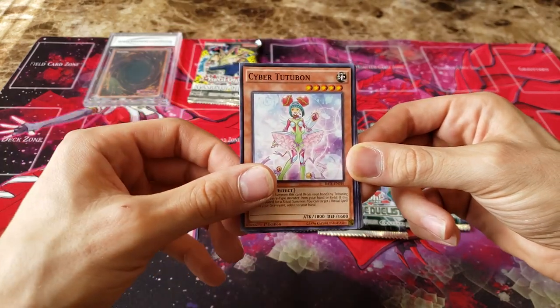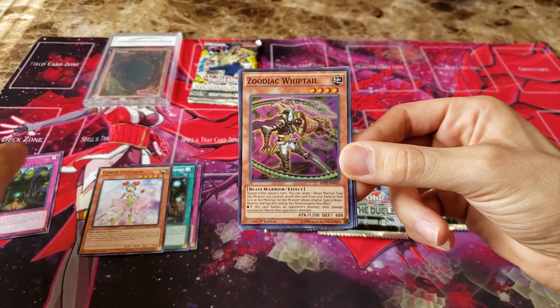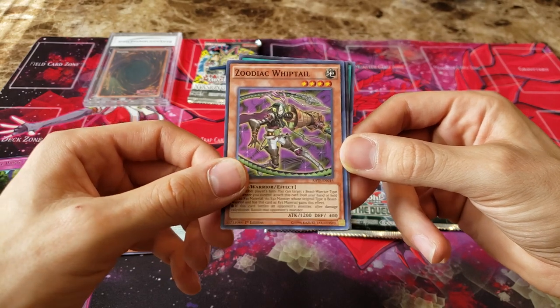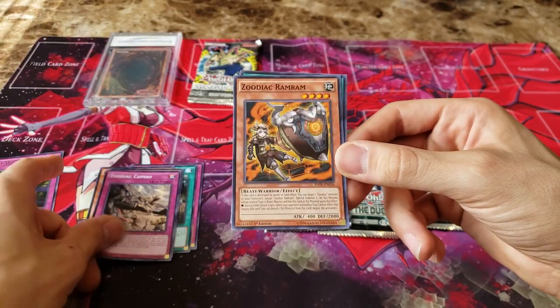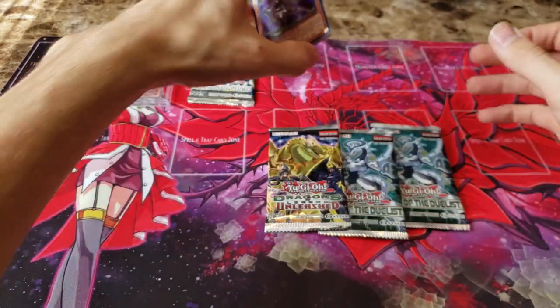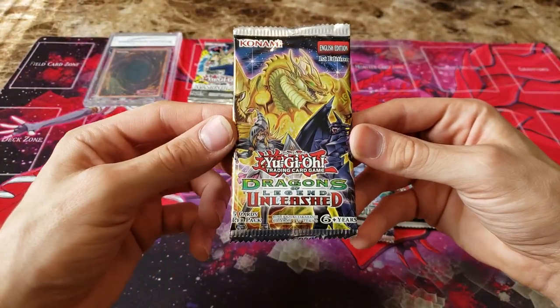Let's go ahead and rip through these, see what I pulled. Cyber Tutu Bond, and we got Lost Wind for a rare — hey, if you're going to pull a rare, that's not a bad one. And we have Zodiac Whiptail. I remember this card. I can't wait for them to add some more Zodiac cards and maybe take some of them off the ban list — that would be pretty great, because I enjoyed Zodiac. Not so much the format, because it was just all Zodiac everywhere, but I enjoyed just the deck and its play style. It was definitely unique compared to some of the others.